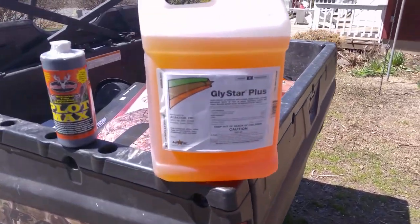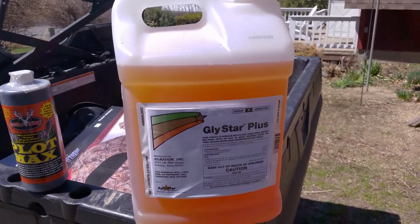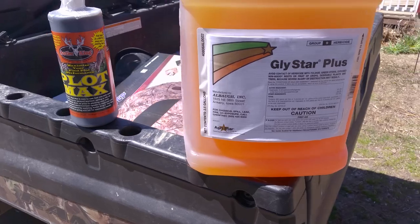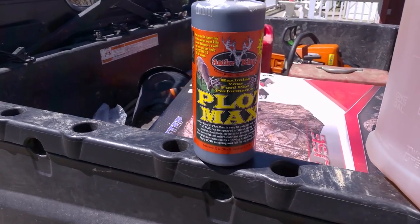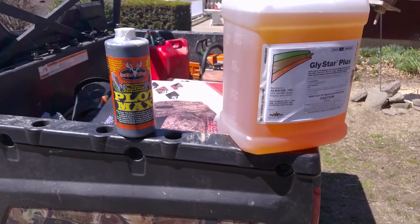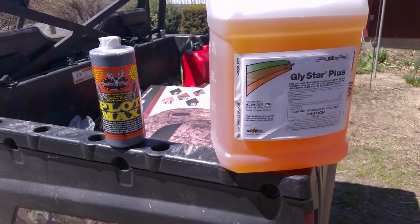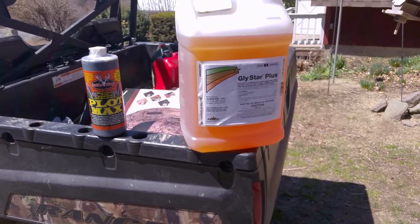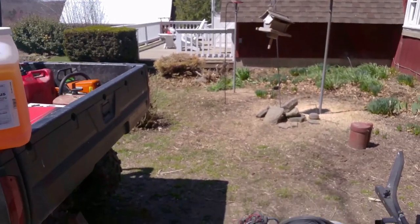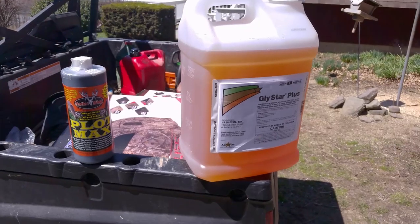What I'm going to use for spray is Glystar Plus - that is my Roundup. I used Roundup in the past too. This is basically the same product according to the folks at my Agway. I'm also going to spray one dose of PlotMax from Antler King right in with the spray, mixed in with the weed killer. PlotMax helps decompose the stuff already on the food plot, adds a little nutrition for the ground, and helps the lime absorb a little bit better. I've already limed every place where I'm going to spray. So I'm going to fill this up with a mix of Glystar Plus, water, and a little bit of PlotMax and we're going to go get to spraying.